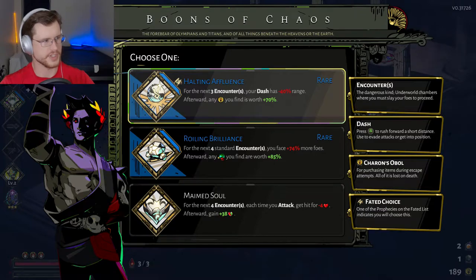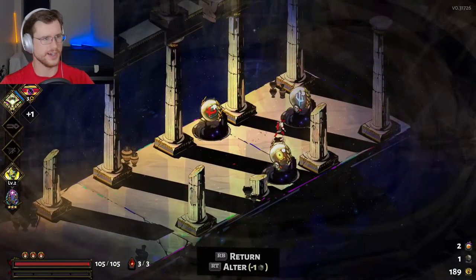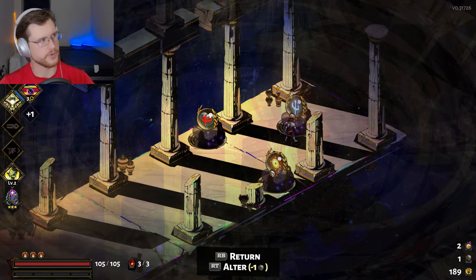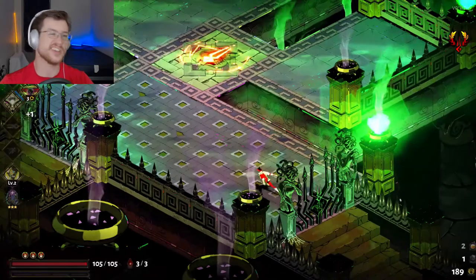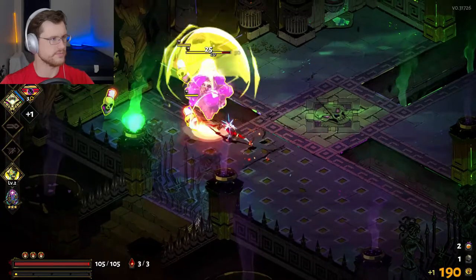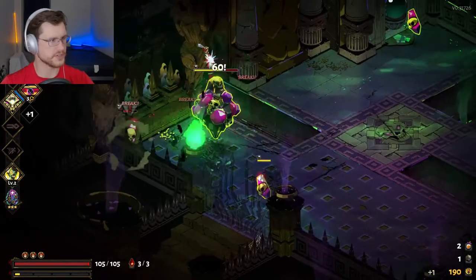I'm going to grab Halting Affluence because I need it for the scroll I'm going for, and then I'm actually going to go for Poseidon here. I've already got one ability from Athena and I don't think I need another one — they don't really stack as well together. Oh, that's a new one! There's so much new stuff — it's so cool.